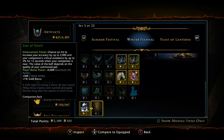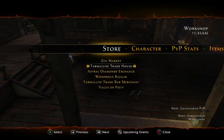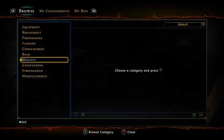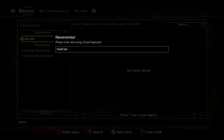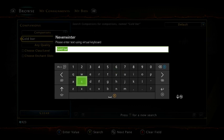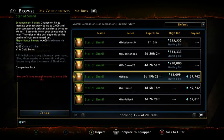Can you buy the Star of Cimmerall off the trade house? Let me check. Yes you can - they're going for 69,000 to 70,000. That's not bad at all.